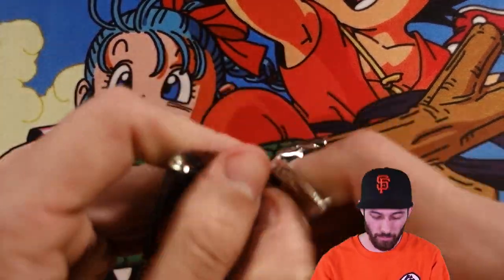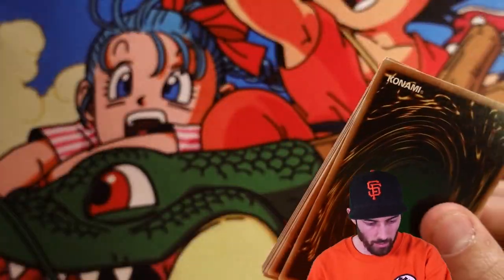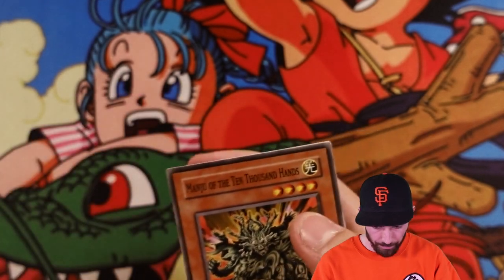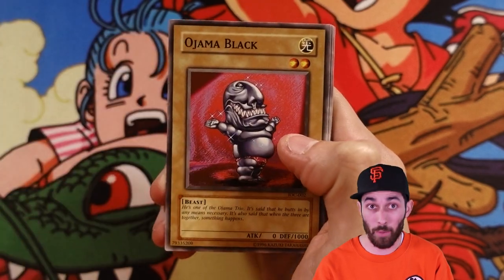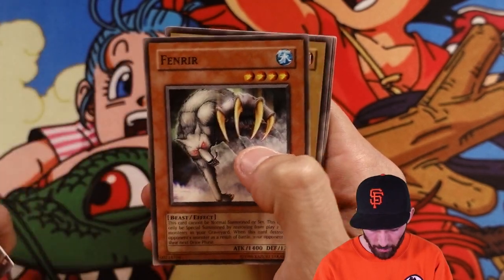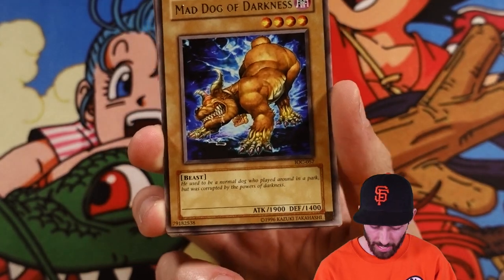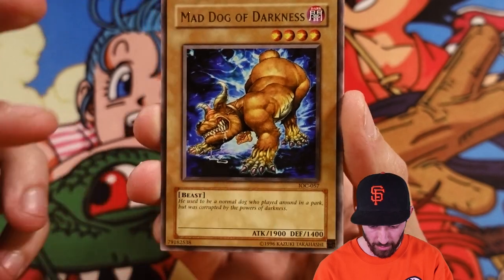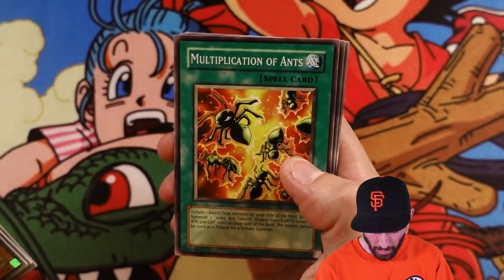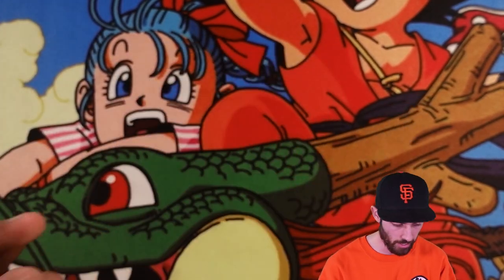Invasion of Chaos has been pretty friendly to us. Don't expect this last pack to have anything, but we could be wrong. Manju the Ten Thousand Hands — that's a good card to pull. Ojama Black, Tower of Babel, Fenrir, and Mad Dog of Darkness — a 1900 beater, which was really nice to have back in the day. Multiplication of Ants, Hero Emerges, Begone Knave, and Heart of the Underdog. Okay, that is Invasion of Chaos — now we start getting to the nitty gritty.